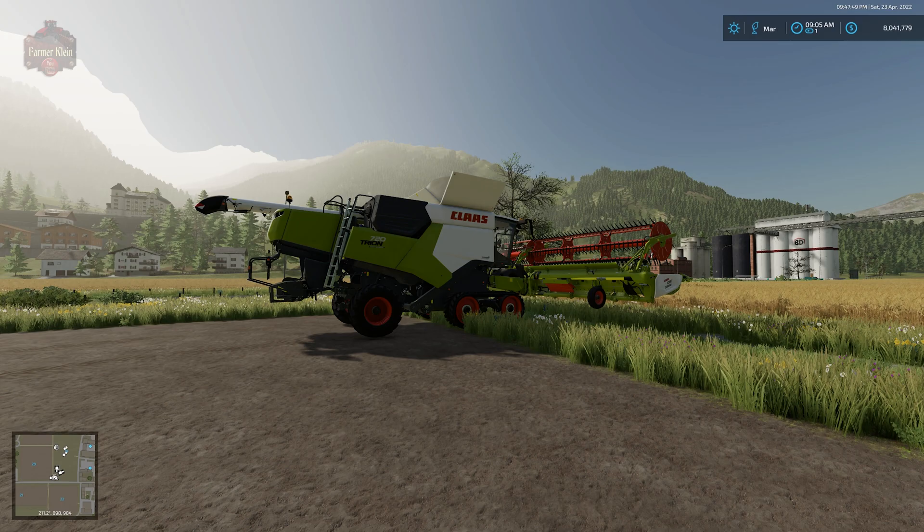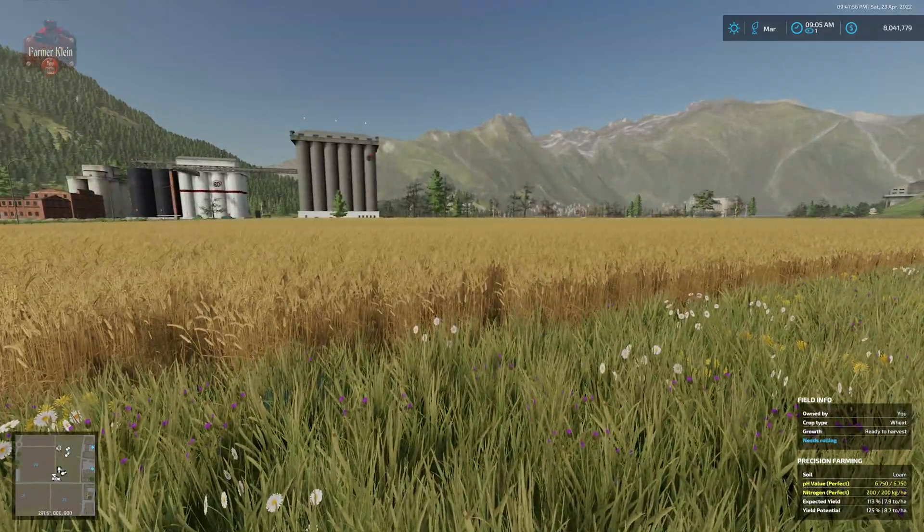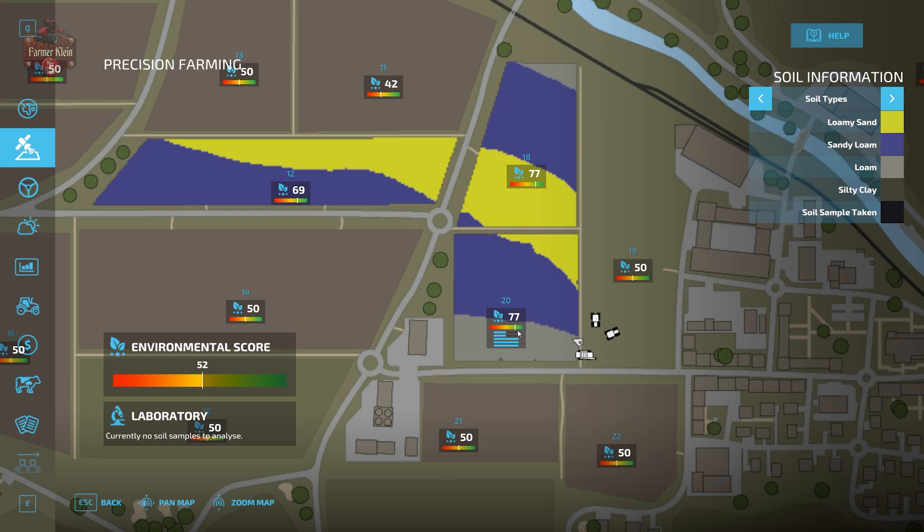We'll see how the environmental score ultimately affects our selling price when it comes time to sell our grain. Fields 20, 18, and 12 are ready to harvest. Coming back to our precision farming screen, we're sitting at a 77 environmental score for fields 18 and 20, and a score of 69 for field 12. Field 12 is showing zero nitrogen even though we don't need any because it's got soybeans. Fields 18 and 20 have never registered that we've put lime or nitrogen on them, even though both fields are showing perfect for pH and nitrogen.